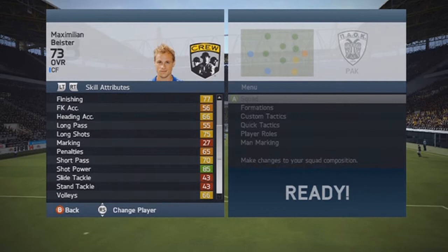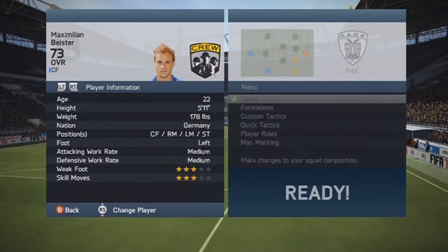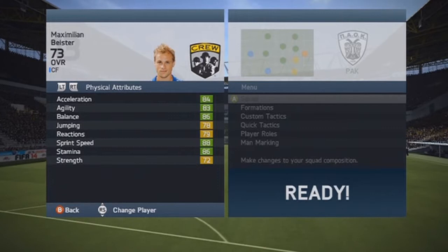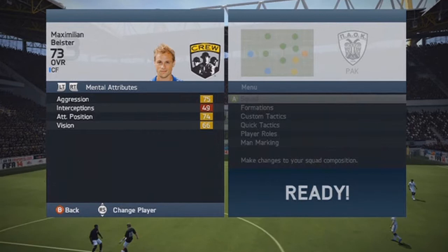He's 22 years old. He can play center forward, right midfielder, left midfielder, and striker. Medium-medium work rate, 3-star weak foot, 3-star skill moves. He's got 84 acceleration, 83 agility, 86 balance, 78 jumping, 79 reactions, 88 sprint speed, and 72 strength, along with 75 aggression, 74 attacking position, and 66 vision. Pretty nice stats there on a silver.